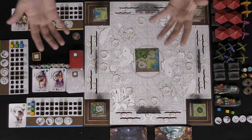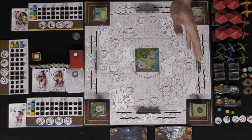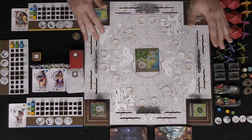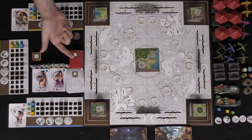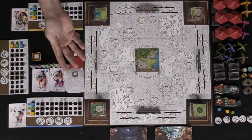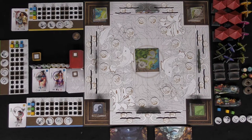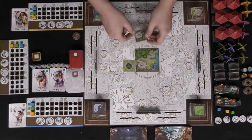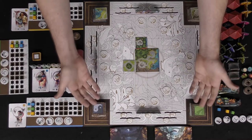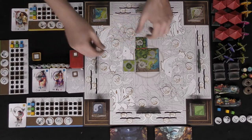I won't explain every detail since there's a lot of strategy and card variety, but on your turn you'll choose one of four actions or choose to draw decoration cards. Your decoration hand size is two cards plus X, where X equals the number of face-down tiles remaining on the board. So if two tiles have already been placed, X equals two and you draw four cards total, then choose one to place a decoration.